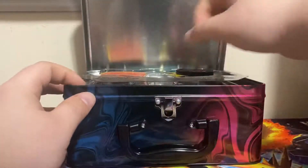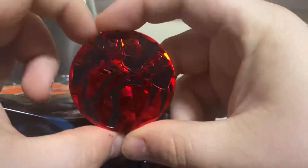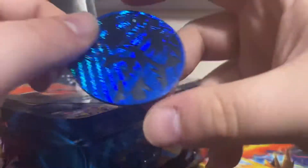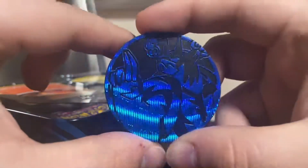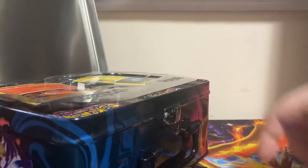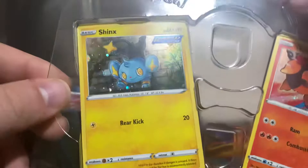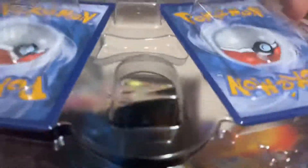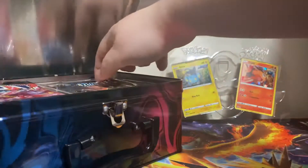Let's pop it open. The coin's loose, but there's two coins. We got the Rapid Strike UrsaFoot coin, the Single Strike UrsaFoot coin, and then the Rapid Strike UrsaFoot coin. We have the Holo Shinx, which I like, and the Holo Tepig. The code card is not on the back of that, so we'll just leave those in there for right now.